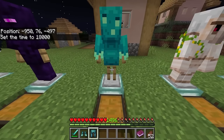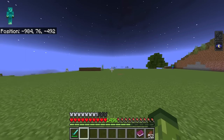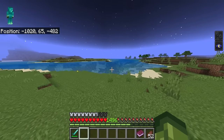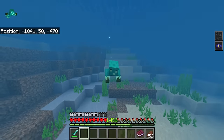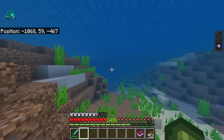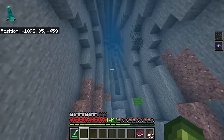Glow squid armor gives you permanent night vision and also water breathing. There is no special ability when crouching, and it's not quite like the axolotl one — you don't get speed in water. But the particles coming off this when you're swimming are really cool. You would have the ability to swim underwater forever, go down into deep caverns, and find all your diamonds without any concern.